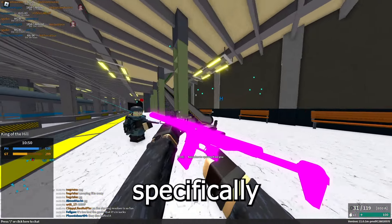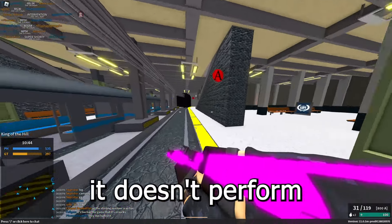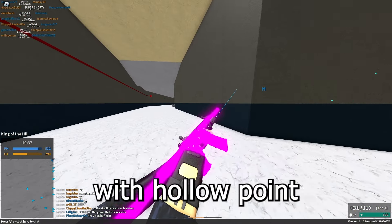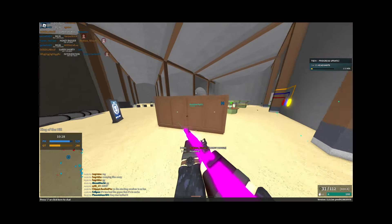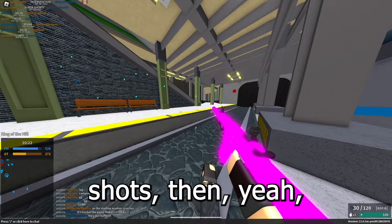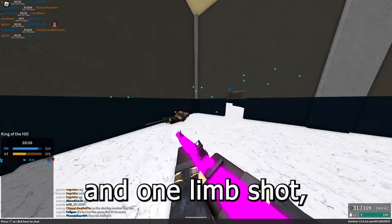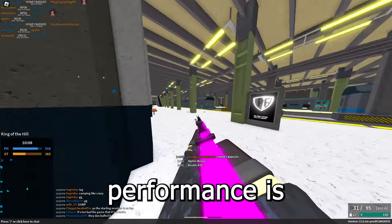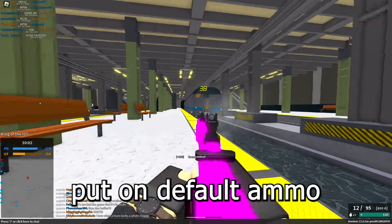For the Carbines category, we have the Honey Badger. Specifically with hollow point it's pretty good, though even default ammo is pretty solid. With hollow point it can actually three-shot at close range, specifically to the limb, due to the negative torso multiplier. It's also a two-shot to the head at close range — hit one headshot and one limb shot and that's enough to kill. With hollow point the long range performance isn't as good, but you can just put on default ammo and still be just fine.